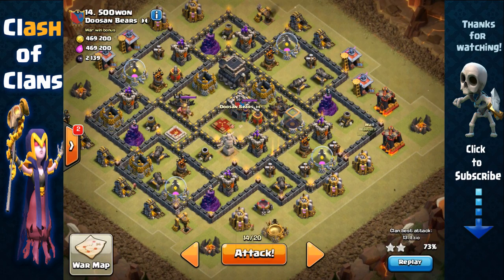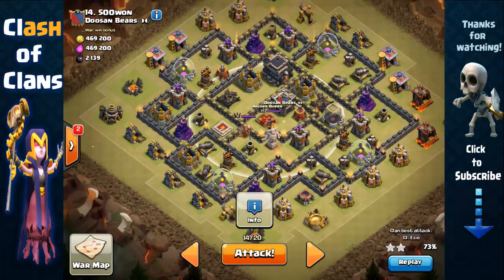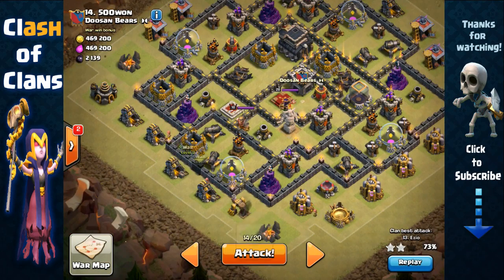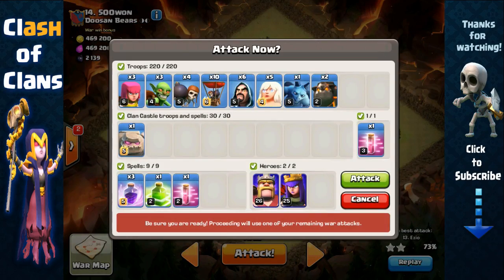Then she can make her way towards the south and go for the other air defense. We can make an entry point here and send out our golem, king, and wizards behind to remove that air defense and jump in to remove the archer queen. Or if our queen goes towards the left, we can create that entry point at the bottom left, break open there, go for the air defense, and remove the king and queen. Hopefully things go well — let's go in.